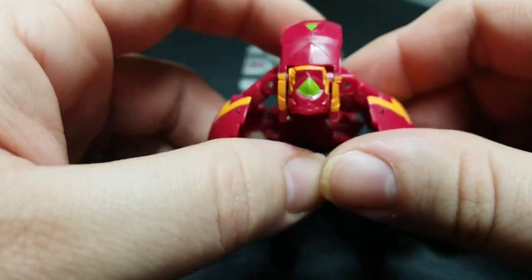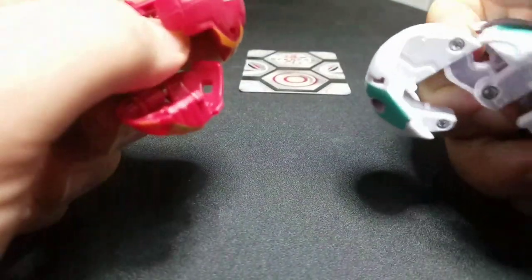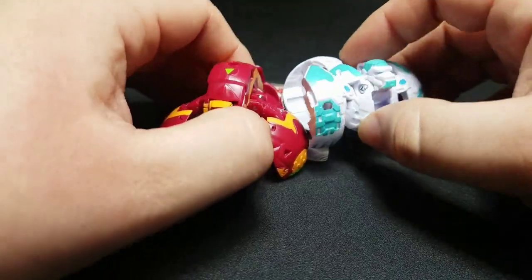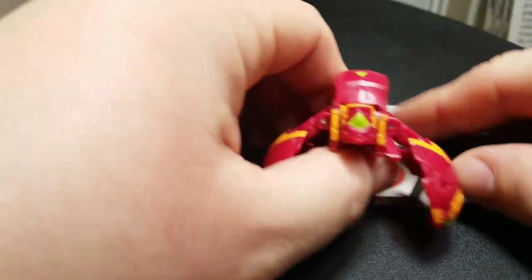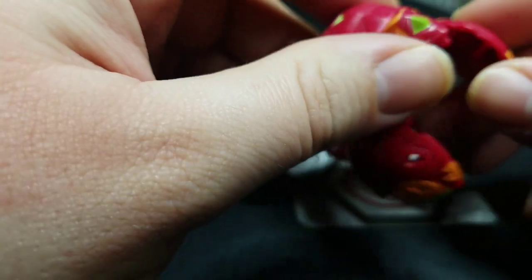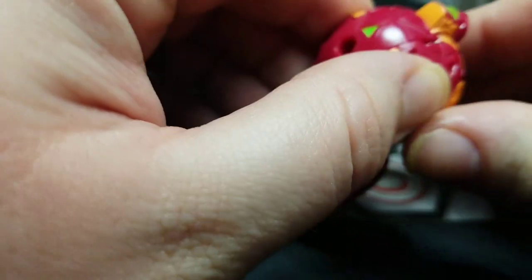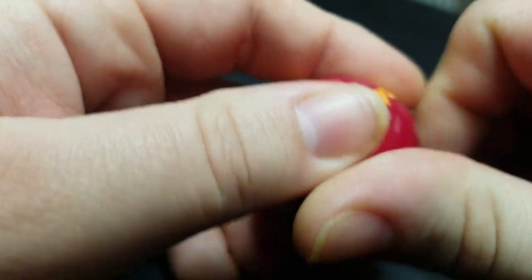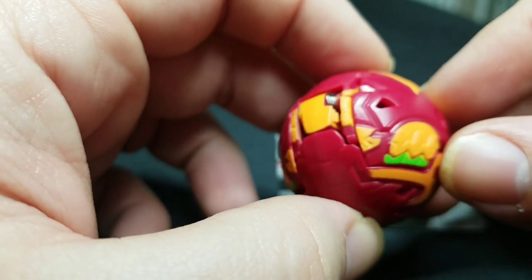He reminds me of Gorthion because he doesn't have the back leg part here. I actually went and got a Gorthion to show — this is why they kind of remind me of Gorthion, they just have that similar structure. The Gorthion just kind of stands up a little bit. He has a green eye right there just as shown on the packaging. To fold him up, be very careful because these pieces are very smooth, so he'll very easily just pop out of your hand. You just fold him up, close the eye, fold him up like that — and there we go, now he's closed.